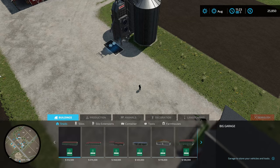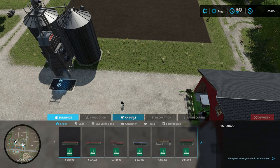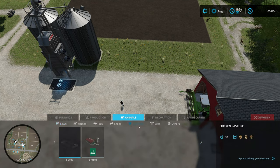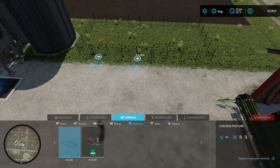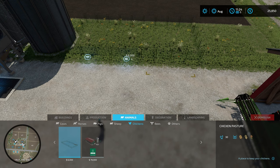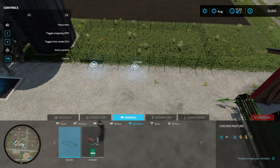If we hit Shift+P that'll bring up the shop menu. Go into the Animals tab, going to Chickens — we can obviously only afford the little guy here. This looks like an excellent place to put it; maybe bring it right out to the edge of the driveway. Free mode is off and it's still exactly $6,000.